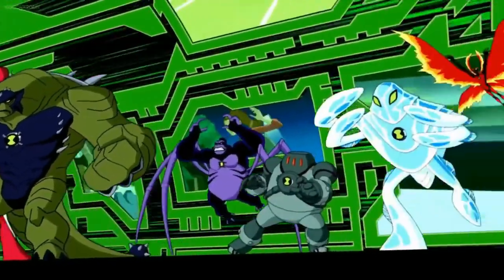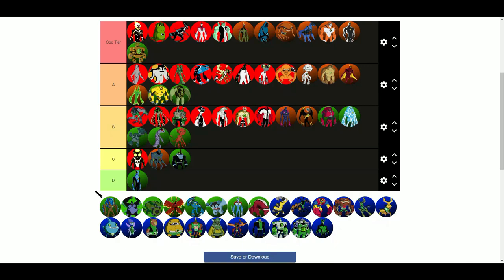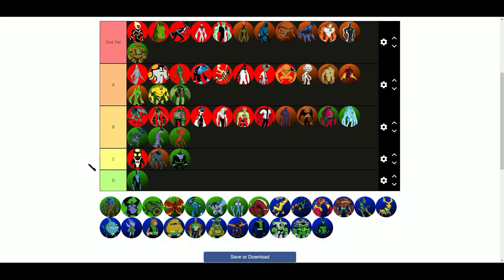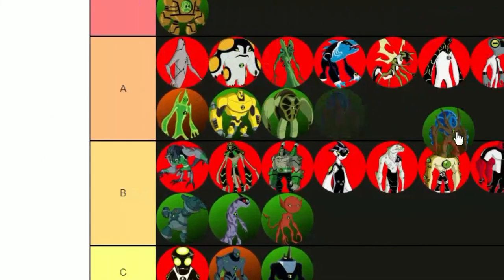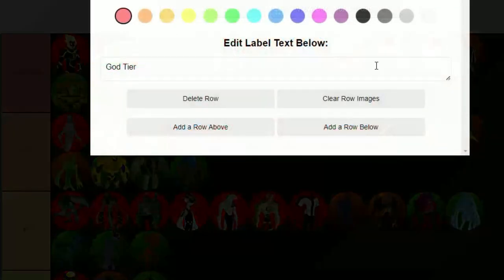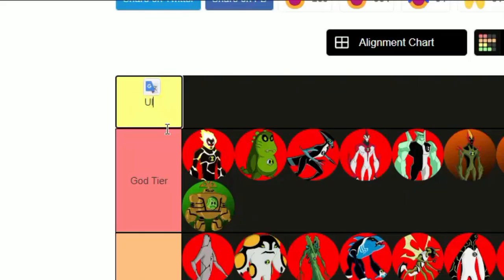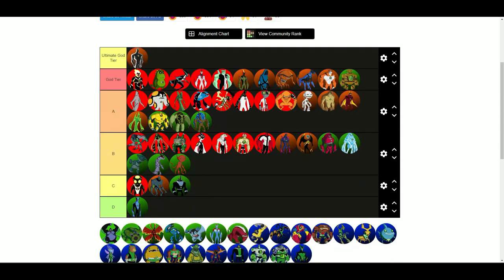On to the ultimate forms. Ultimate Swampfire — I'm not a big fan. I think his head is kind of bulky and they could have done way better with his design. I like the color palette they used though. I would say solid B tier. Okay, I just decided something really quickly: I'm going to add another row above called Ultimate God Tier. This is where the people like Alien X, Clockwork, and Way Big will go.